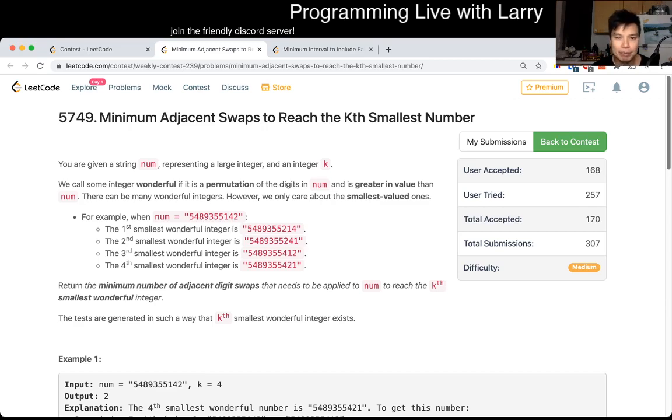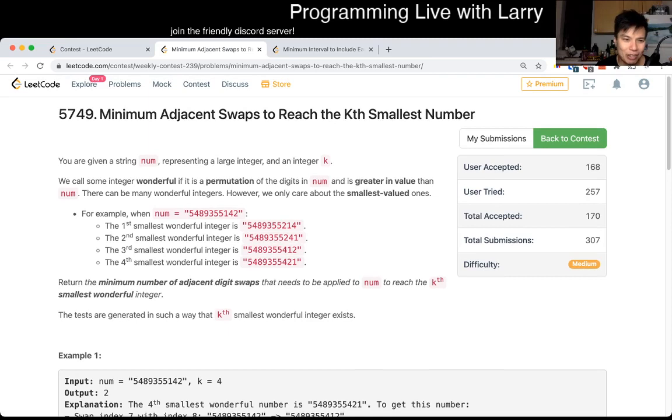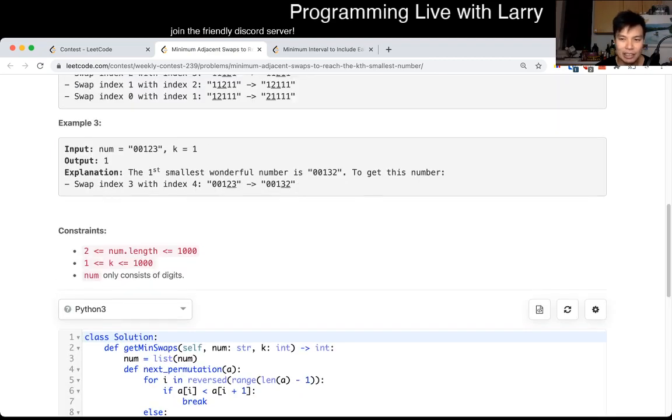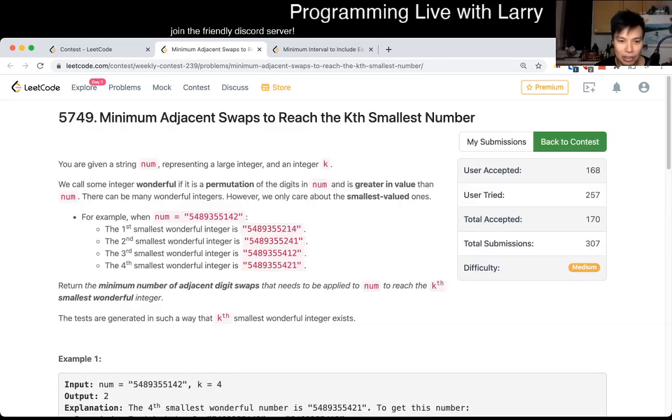So the idea here is — you know this 'wonderful' number. I don't know why they call it that. They added the term 'wonderful,' but it doesn't really mean anything. It just means that the Kth next permutation of this number is essentially what it does. And given that K is equal to a thousand, you can just do it K times to get the Kth wonderful number.